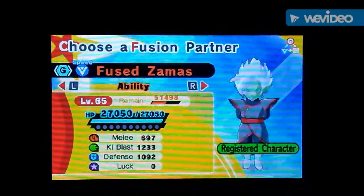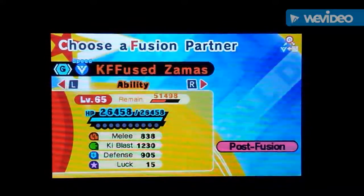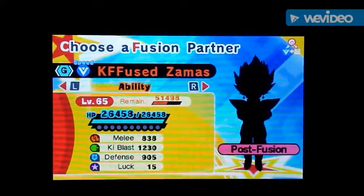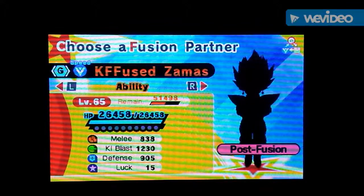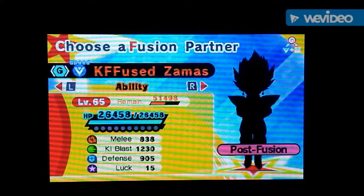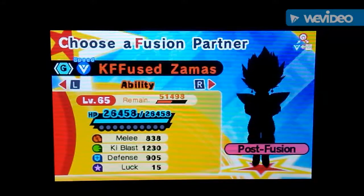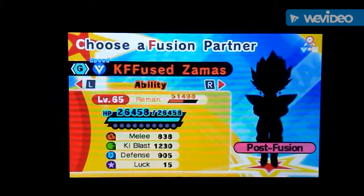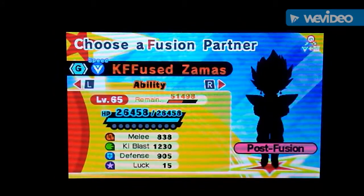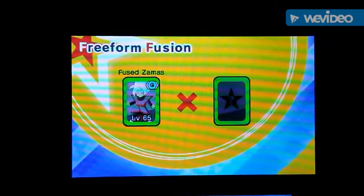As you can see, Ki Blast goes down, defense goes down, but attack goes up and luck goes up by 15. Let me pause the video real quick — I need to go check what character I put on my brother. Okay, I'm back. We're gonna be fusing Fused Zamasu with Super Saiyan Blue Vegeta. I always get the name mixed up, but let's see how it turns out — it's gonna be awesome.